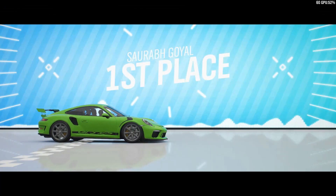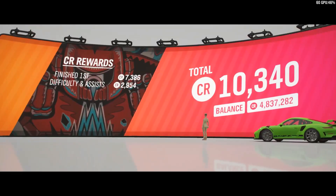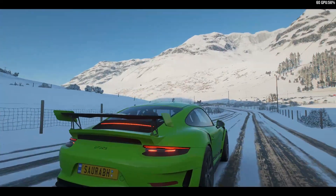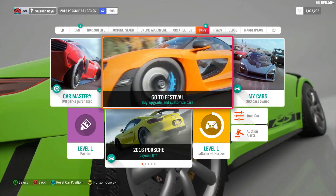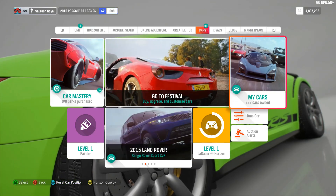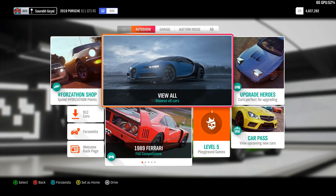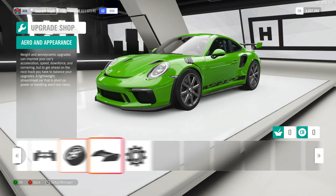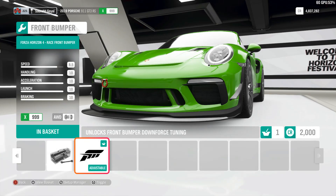I wish it wasn't winter because this car seems good, but the downforce isn't that great. Maybe it's because we're not using the front splitter. Let's downgrade the performance a little bit and get the front splitter, because I think it'll add a little weight but help with handling and braking. Let's go to garage, upgrades and tuning, custom upgrade. We definitely need the front splitter.